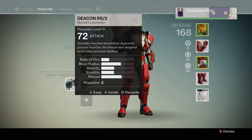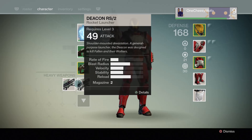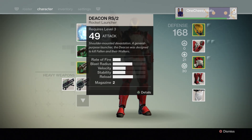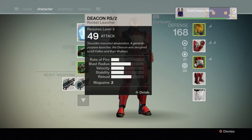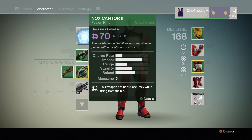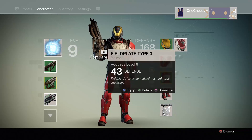We got a new rocket launcher that does 72. It pretty much has the same stats as my current one — the rate of fire, blast radius, reload speed, magazine size — it's pretty much the same, but the damage is almost doubled. So I'll swap into the new one.